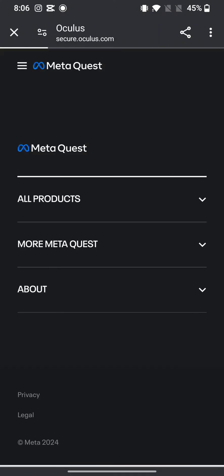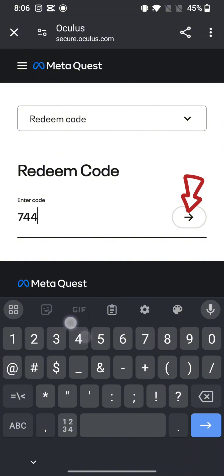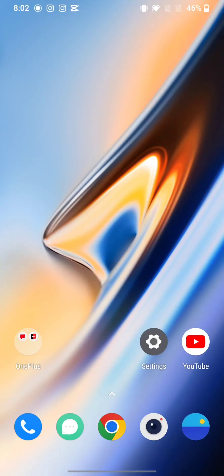The redemption page of MetaQuest will appear on the screen. Enter the redemption code of MetaQuest and tap on the arrow icon to redeem your MetaQuest gift card quickly and easily in just a few steps.